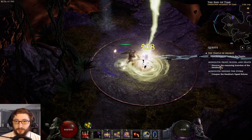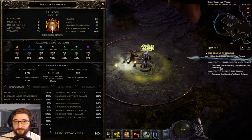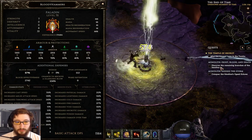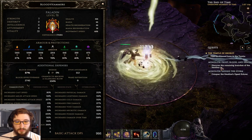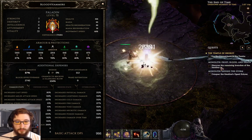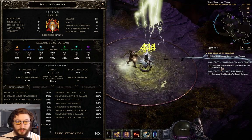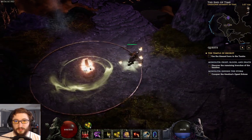We use Reversal to attack faster and then Holy Aura to attack faster still. We get up to 275 attack speed. It's 243 with just Reversal, and 275 with Holy Aura active — that's the attack speed we get up to.